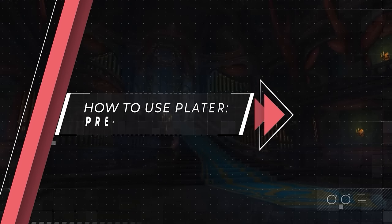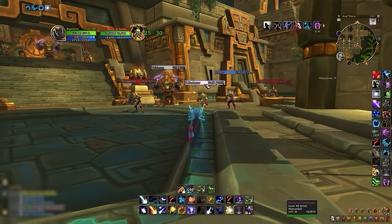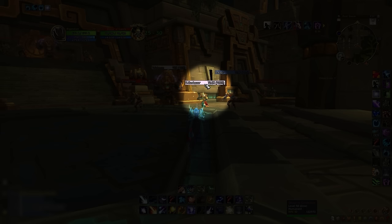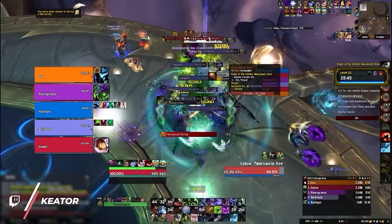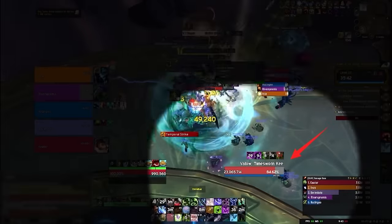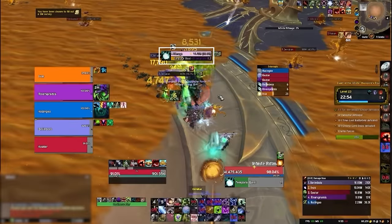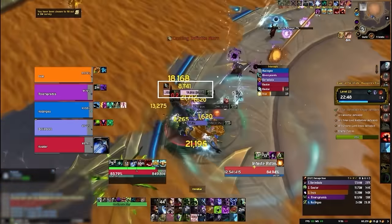Now let's dive deeper on how to use Plater in your runs, starting with what to do pre-pull. Step 1 is to identify any priority targets, like this colossus mob who will have a white-colored nameplate. Then look for any important casters, which are color-coded in pink. Here, we've set the confessor to our focus target, which has changed the texture of the nameplate. Now assess any other targets, like casters in blue and regular mobs in red. By doing all this, you can go into the pull with vital information on who to target. Our DK is correctly hitting the keeper mob since it is color-coded in white. And if there are any pink nameplates in your pack, they could become the priority target, especially if they chaincast and require multiple interrupts.